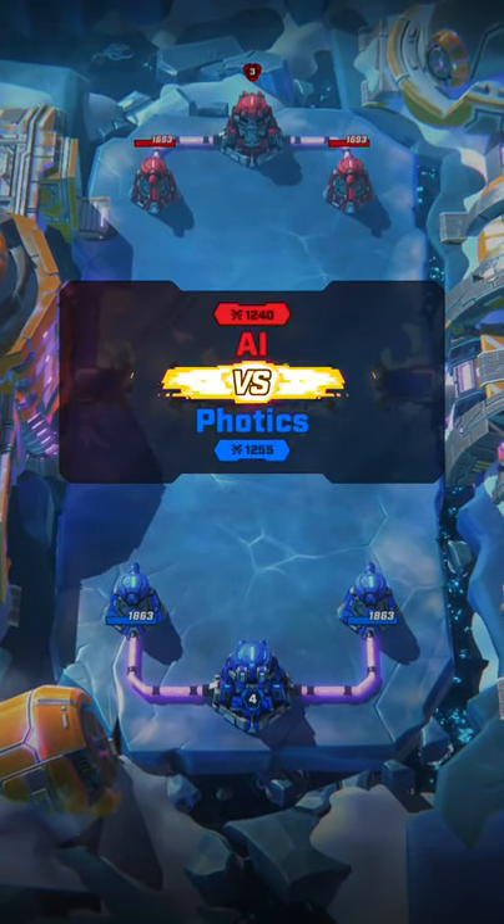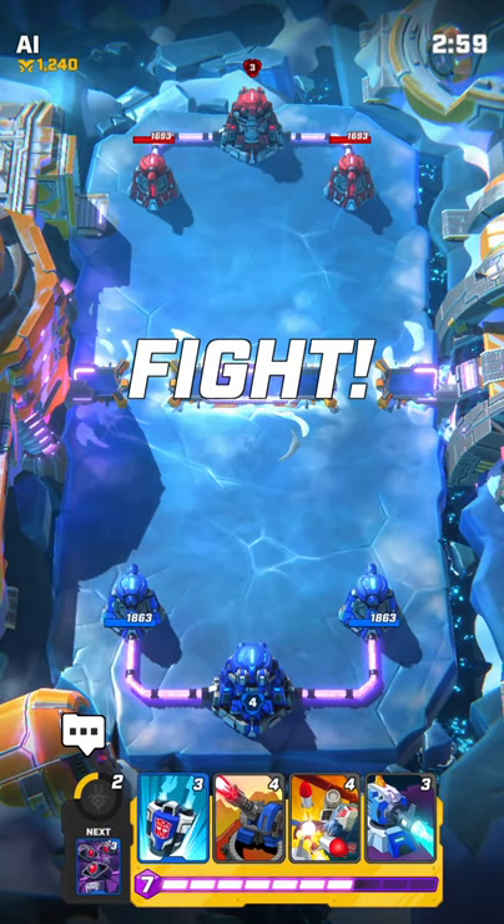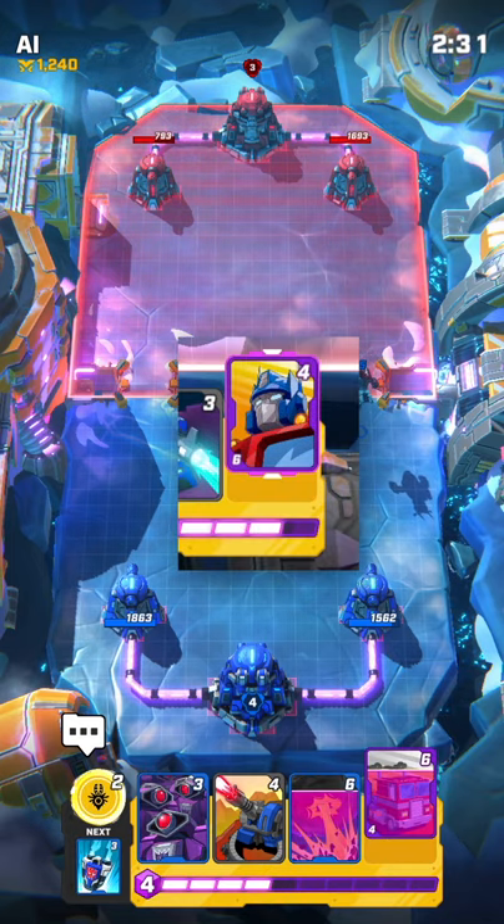First, watch out for that Al guy — he's pretty tough. It's easy to transform Optimus: just tap his card before placing him on the battlefield. It will flip around and show the truck picture.